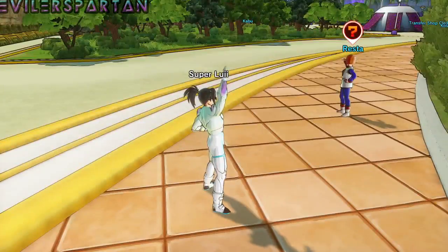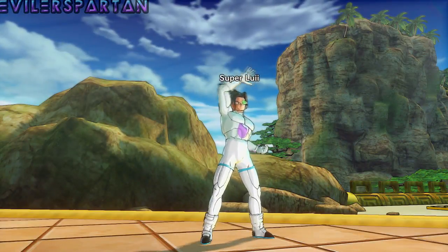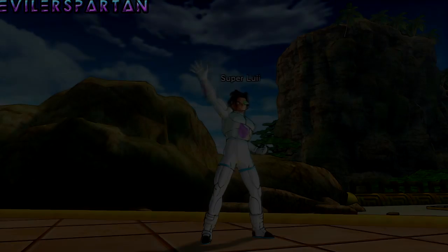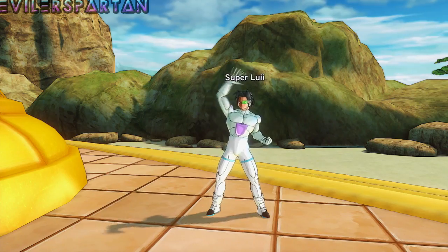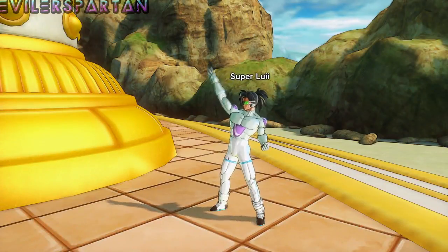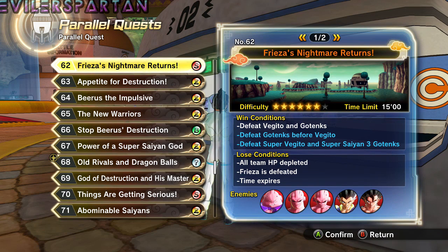It's a little skin or suit, but it looks like a skin — it's pretty cool. Hopefully when I finish this mission I'll have the rest of the outfit. What you want to do is go to parallel quest number 62, Frieza's Nightmare Returns. Right here it says: defeat Vegito and Gotenks, and defeat Gotenks before Vegito, which is one of the requirements.